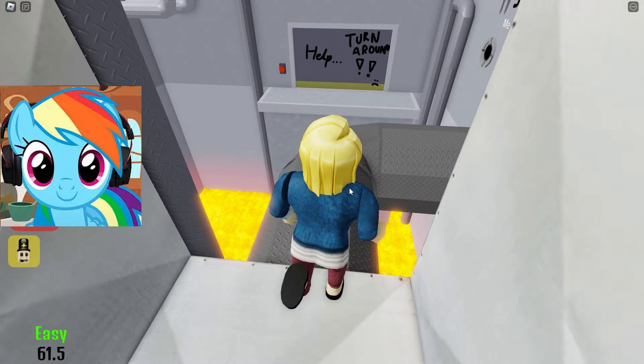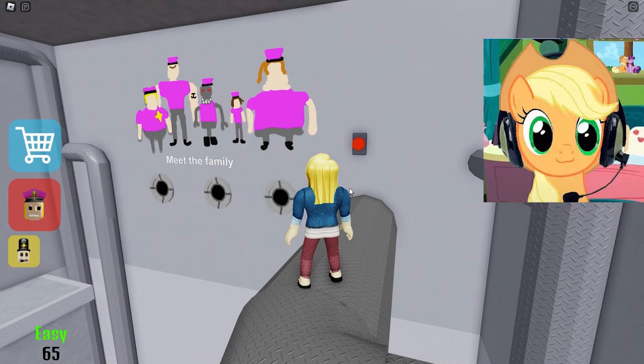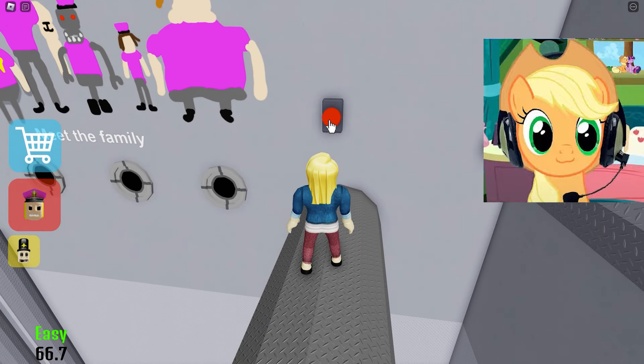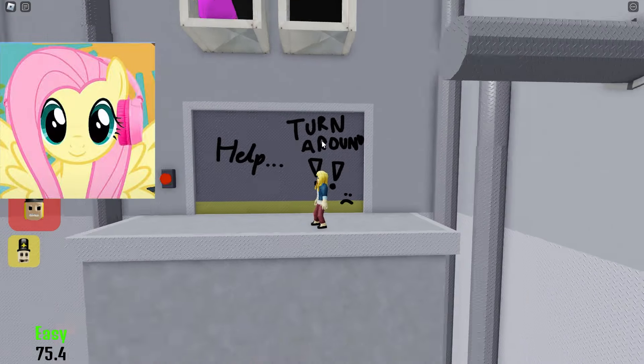This guard is watching us, so we need to be more careful. We just need to complete this parkour. Now press the buttons and move the pipes on which we need to jump. So much fun! So we got to the door.